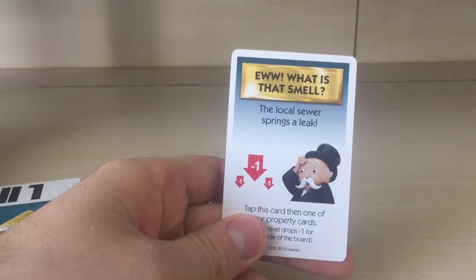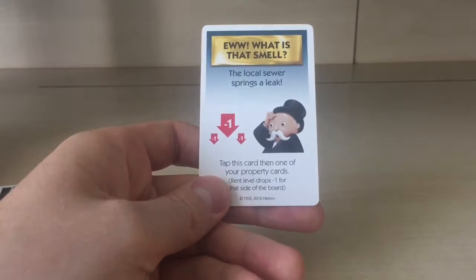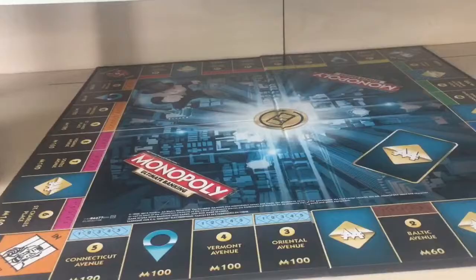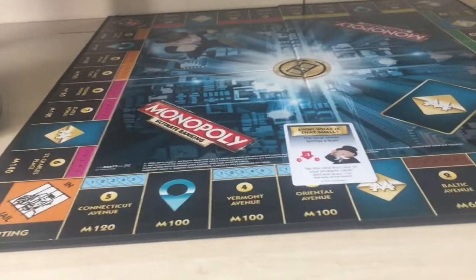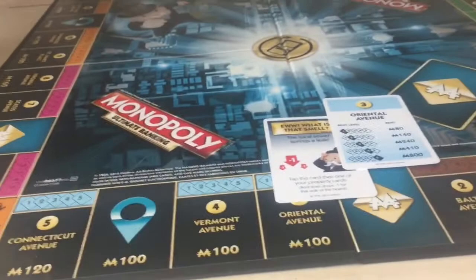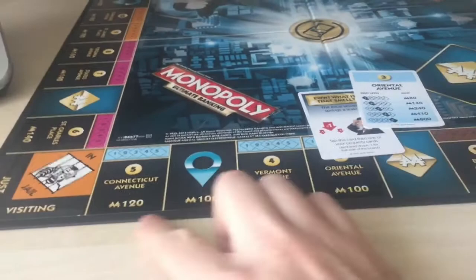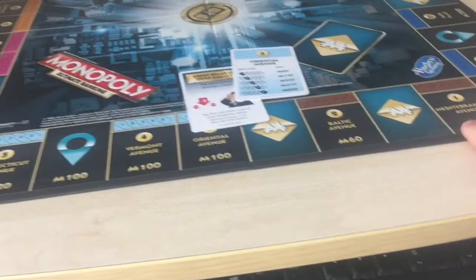'What is that Smell' — local sewer springs a leak. Tap this card on one of your property cards and the rent level drops minus one for that side of the board. So if you tap a property on one side, just that side of the board's rent level goes down by one.